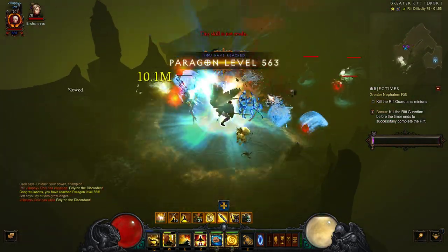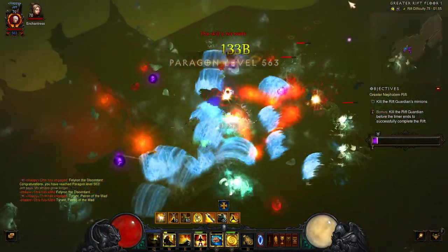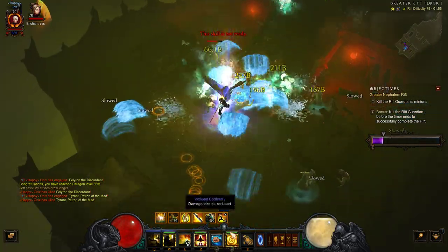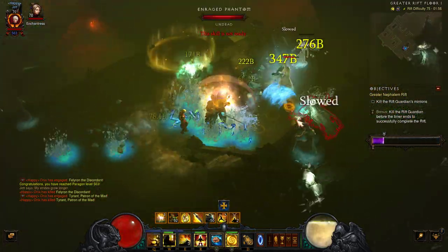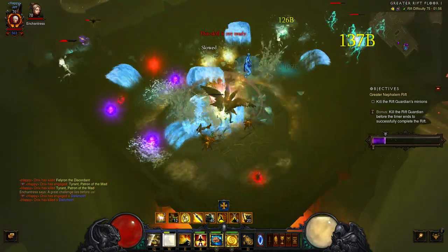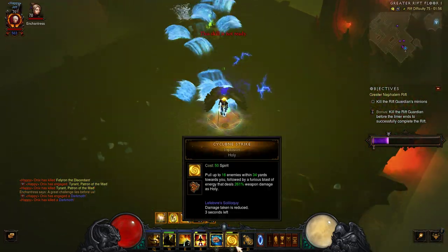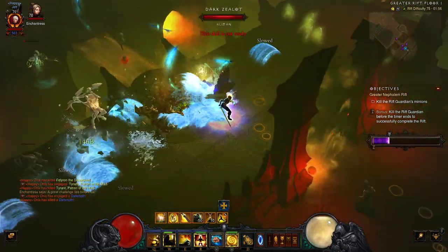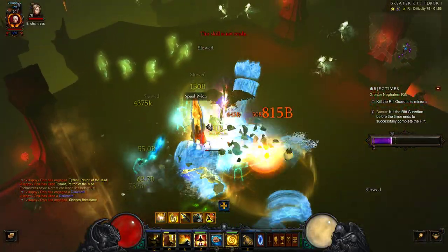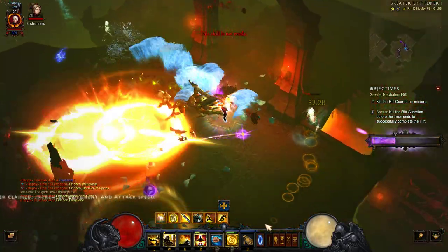There is an elite and the elite is dead. We are doing Greater Rift 75, which is T16, and this build literally works with everything — GRs, bounties, and Nephilim rifts — so you can't go wrong with this build. I just want you to look at and appreciate how fast this build is.